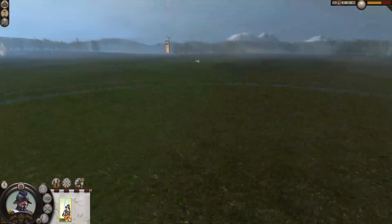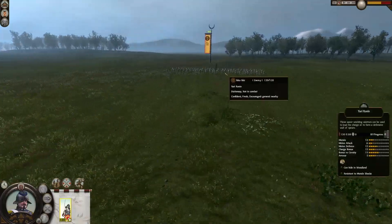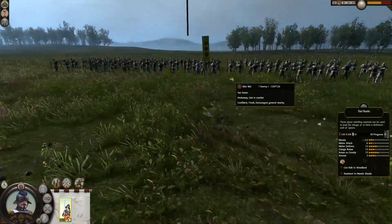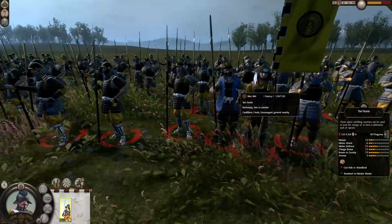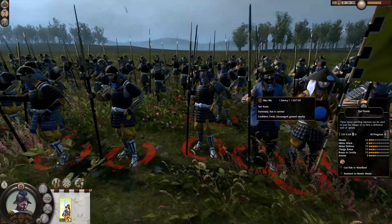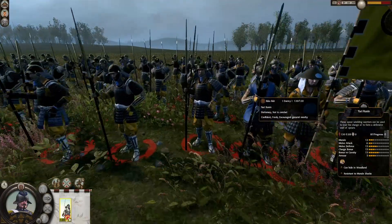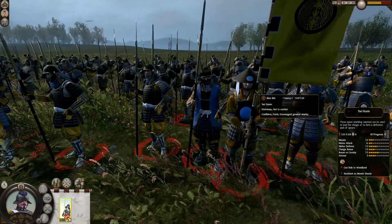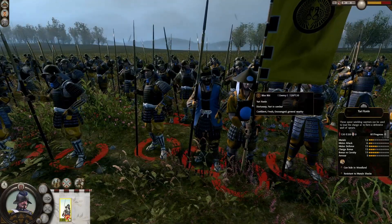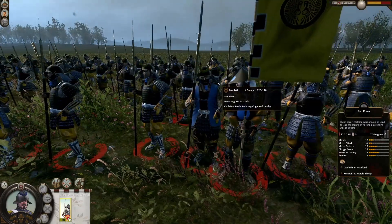Today we will be facing the Ikkō-ikki clan — the people's clan, the superior monk clan of Shogun 2 Total War — and we're facing the Yari Ronin. The Ikkō-ikki cannot recruit samurai, but the Ronin are in some ways disrespected samurai, or just samurai with no masters, no daimyo, no lords to serve. So they are fighting for the people. And there you have it: Yari Ronin.